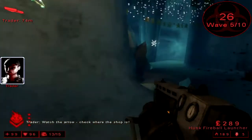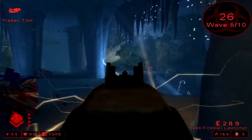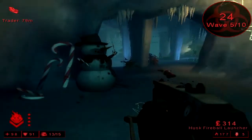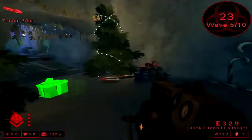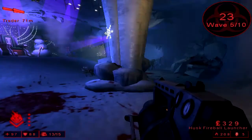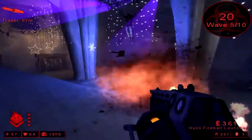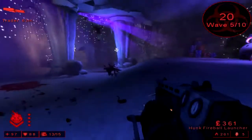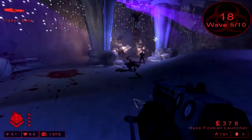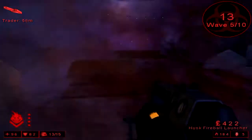Now you people that actually play Killing Floor know that there's a zombie known as the Husk that has a cannon just like this. It's not quite as nice as this one, but it's still pretty nice. It gets in the way a lot, unless you're a Firebug, in which case you'll take virtually no damage from it. But I guess Tripwire decided that they wanted to add this weapon to the Firebug's arsenal.